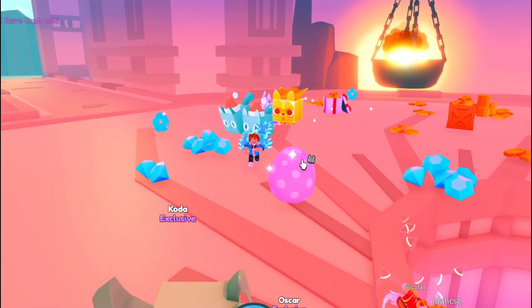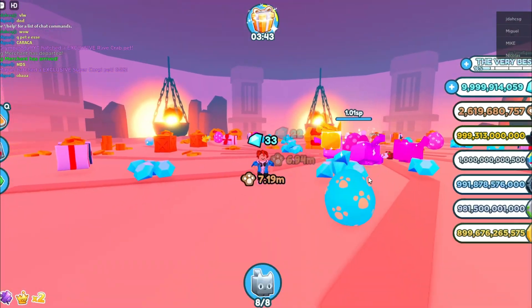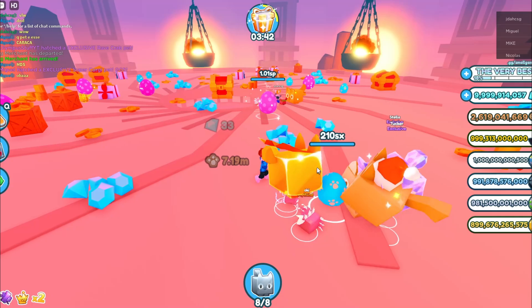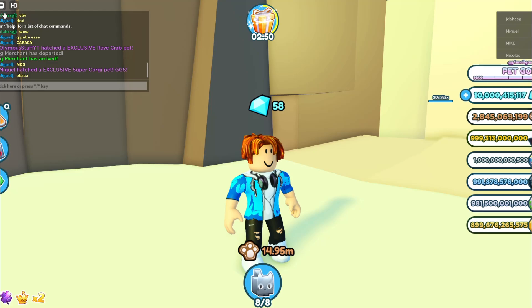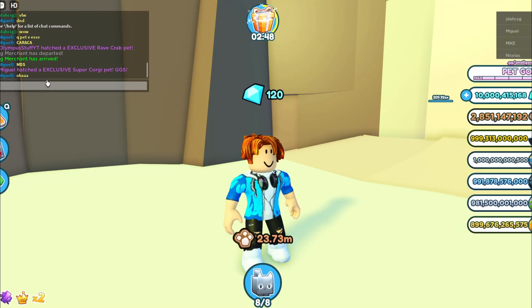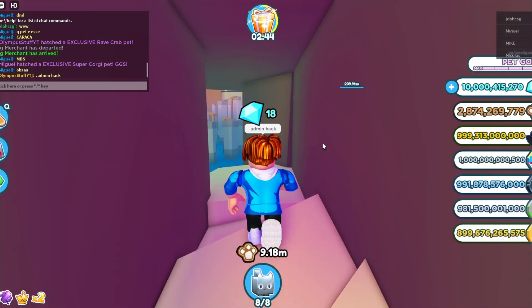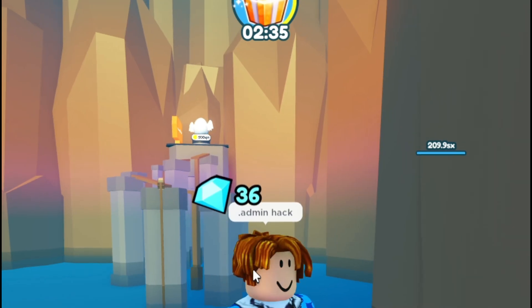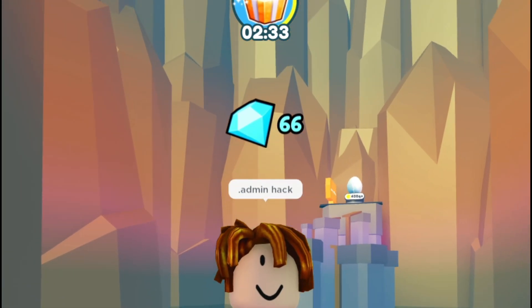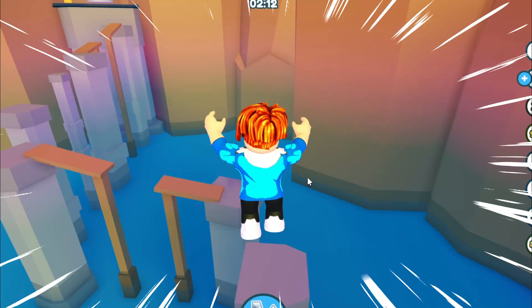Now that we made it into the pyramid area, we have to break this egg right here. They also got some new eggs here in the secret place, and it might take you a while if you don't have strong pets to break this small egg. But if you type the code 'admin hacks' in the chat, we're able to slip through this wall. Now we have to get that egg right there — it's called the angel pyramid egg, and it has one of the newest, strongest pets ever, definitely stronger than the pets in hardcore mode.